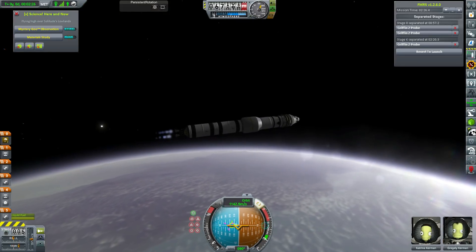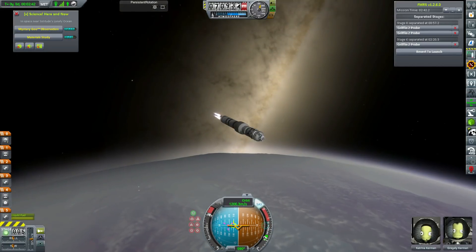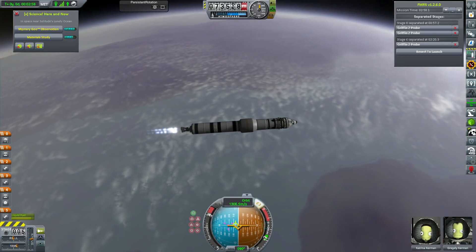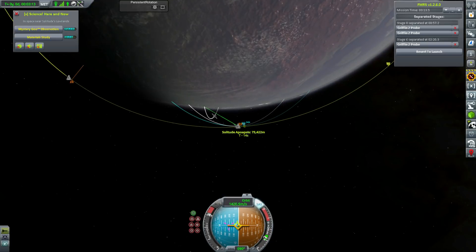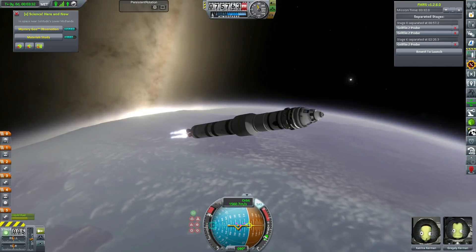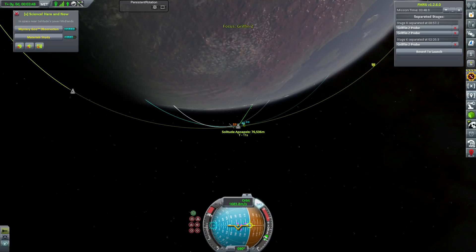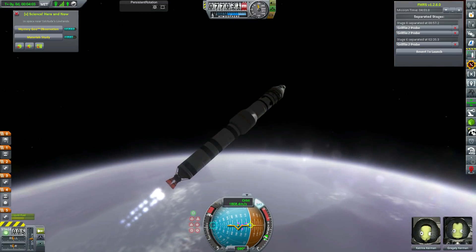Once our first stage burns out, we decouple it and make sure we don't destroy the probe core at the top, throttling up the engine gently. I'm using a very efficient, pretty decent thrust, high-altitude upper stage engine provided by KW Rocketry. I do love KW Rocketry — it adds a bit more variety when it comes to picking your engines. In stock KSP you've pretty much just got one engine for every eventuality, so it gives you more options.